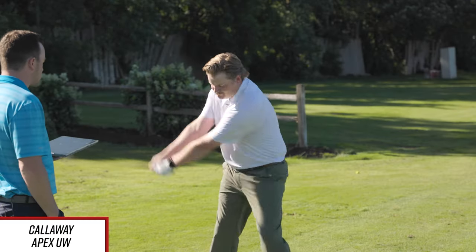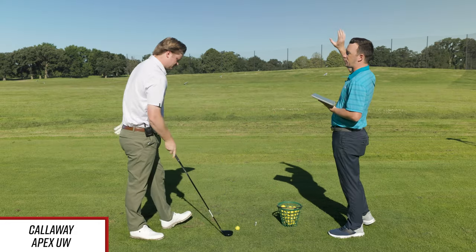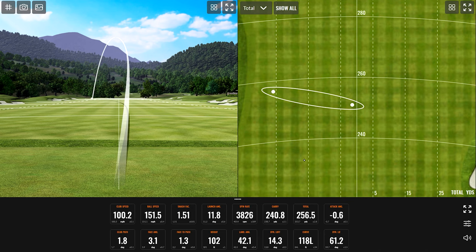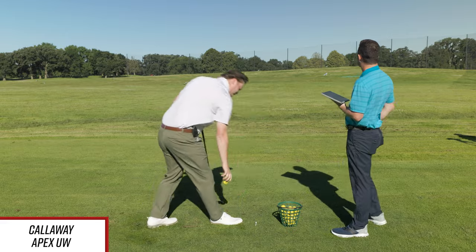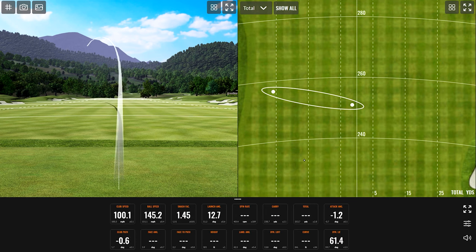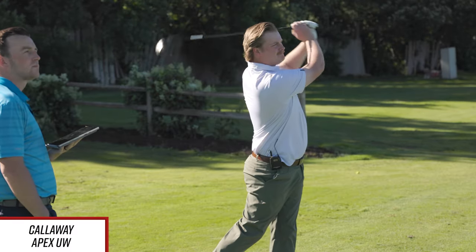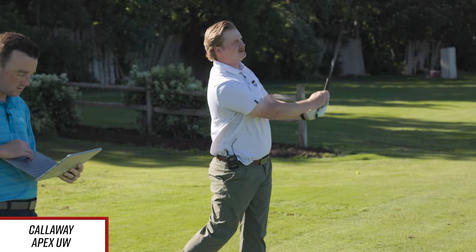All right, Apex UW, let's hit some shots. We do have wind today, which will manipulate ball flight compared to what TrackMan analyzes. Another good one there — 38.26 spin, 240.8 carry, 256.5 total. Caught the next one a little fat — spin dropped but total was still 259.4. Another good one — Jake's got the towering draw working, definitely moving left.